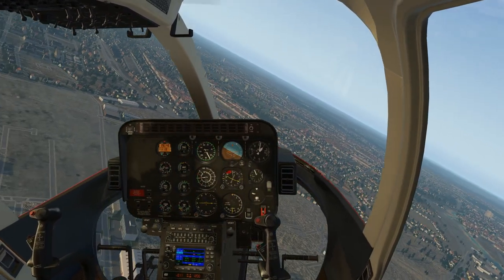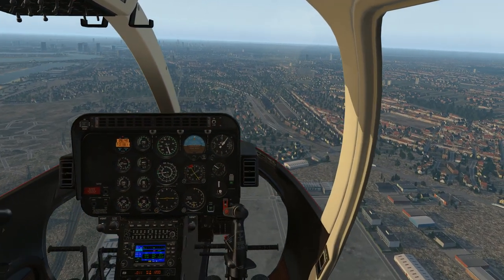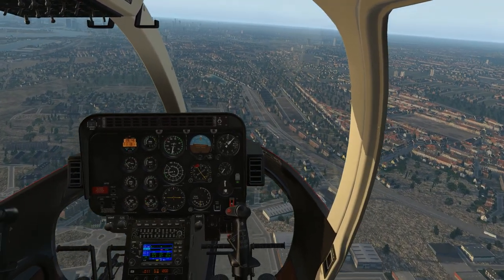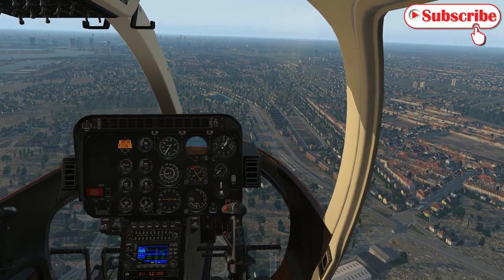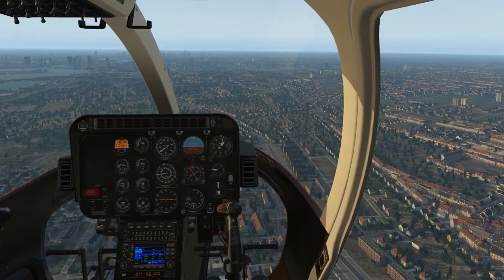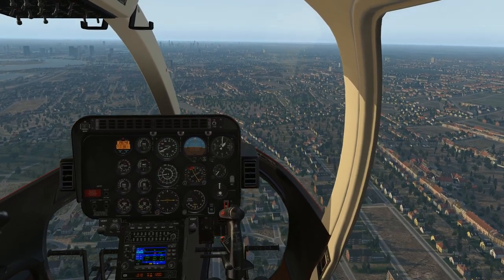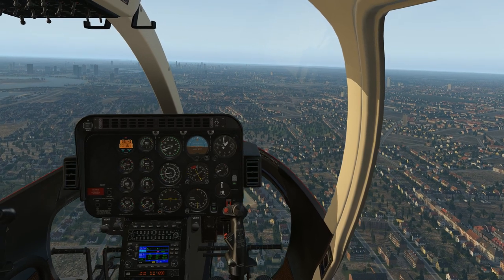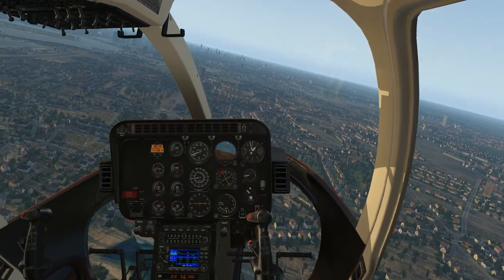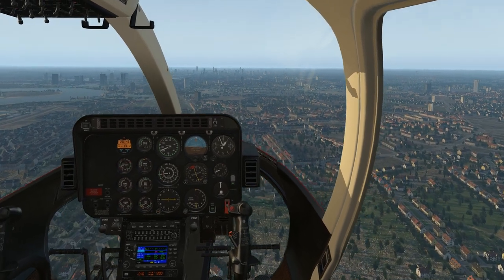It's powered by one Allison 250-C47B turboshaft producing 813 shaft horsepower — 606 kilowatts. It'll do about 140 knots maximum speed, cruises just below that at 133 knots, range is not too bad for a chopper at 324 nautical miles, and it'll fly up to about 18,600 feet depending on the weather. Pretty useful helicopter! We'll head down the downwind and go back for one more shot at the runway.